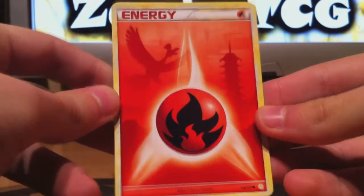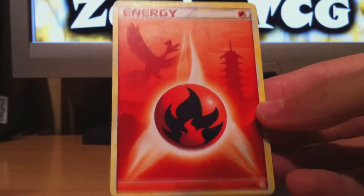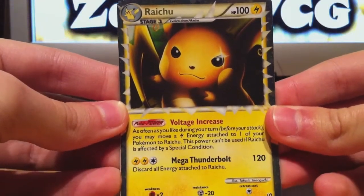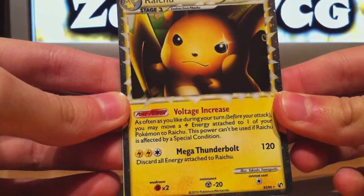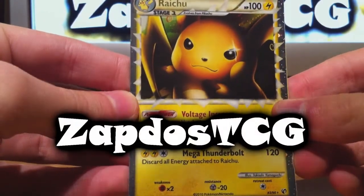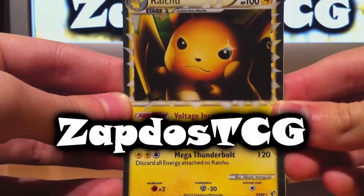And the last one is a Fire Energy with a nice-looking Ho-Oh — it's from the Heart Gold Silver set. So thanks a lot for the extra cards as well as the main trade. I'll show you once again — we have the Raichu Prime here. Thanks a lot for watching and stay tuned for other videos. They'll be up on Sunday as usual — the episode — and on Saturday the battle video. Thanks a lot for watching.